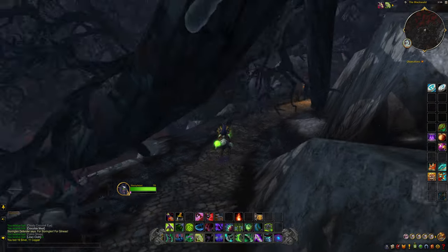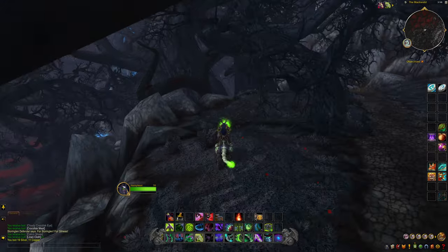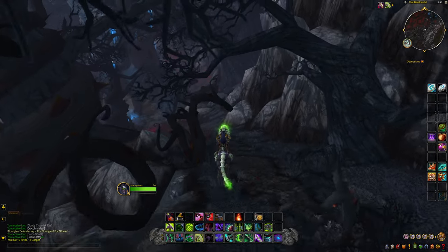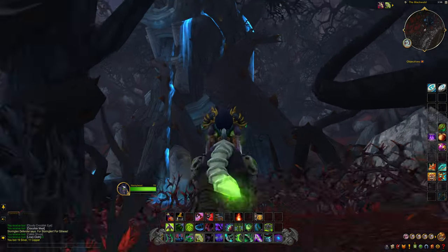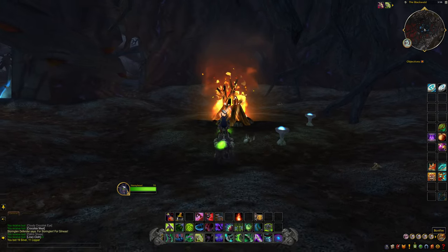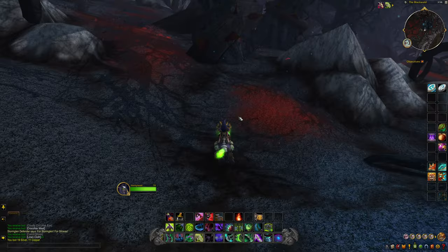I'm curious to see if there's anything down here. If I remember correctly in the storyline there's like this giant tree over here and you help defend the tree from the invaders. I don't remember exactly what the quest line involved, but it's cool that we can get here with the tree intact. Yeah, everything's still here. Alright let's go back up and head out this way.